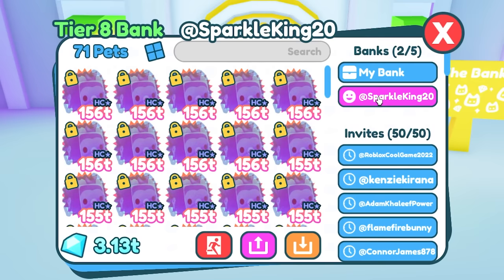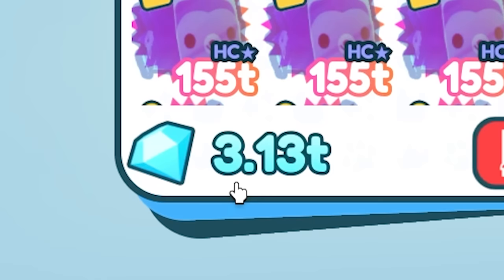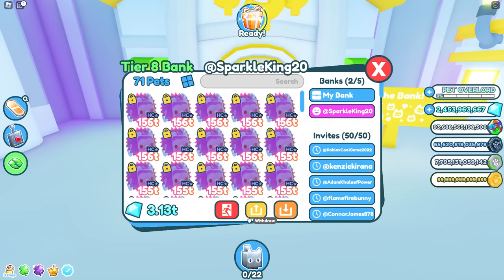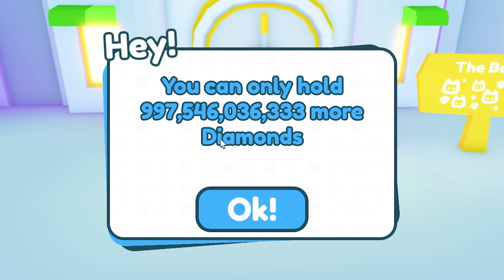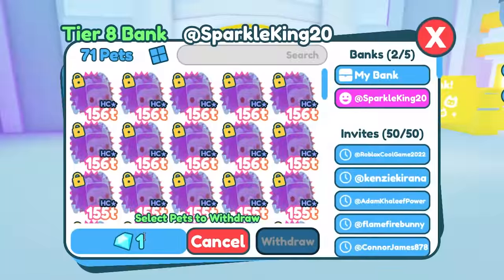SparkleKing20 has accumulated 3.13 trillion gems, plus a bunch of locked pets. What interests me is those 3.13 trillion gems. What if I borrowed it, claimed interest on it, then put it back before he even noticed? I had to give it a try. I tried to withdraw the full amount but discovered there's a one trillion limit on how much you can hold at once.